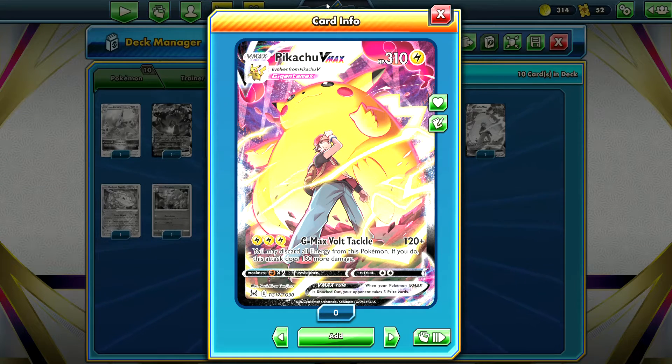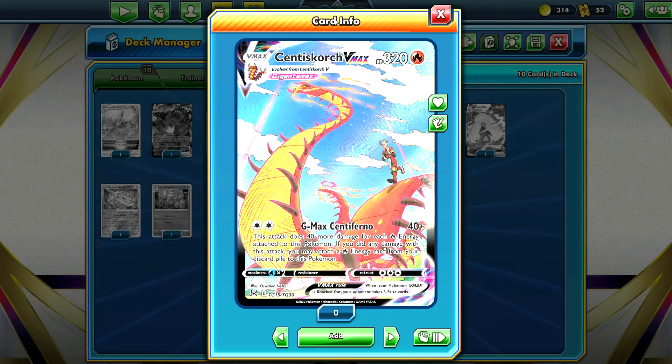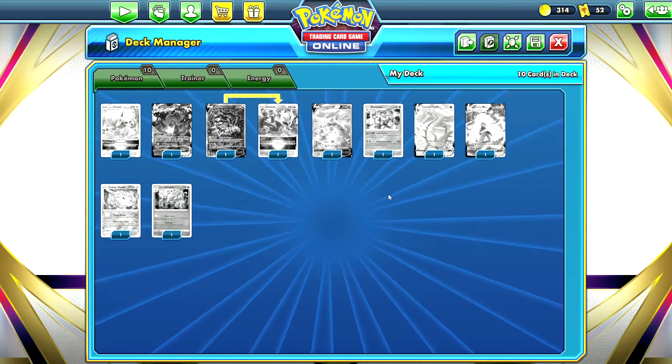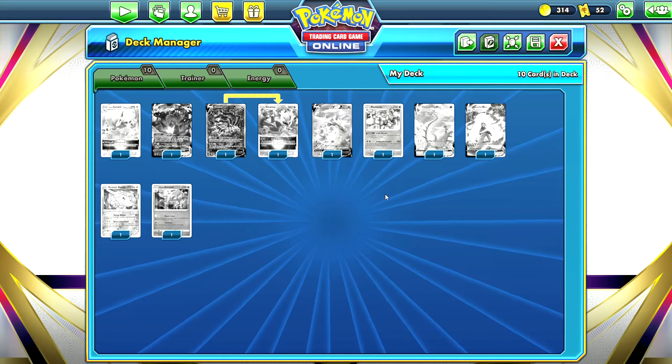Centiskorch VMAX has an art style I really like. When you pull it in real life it looks very nice with that texture on it — it's a full card with awesome art, and you can see Kabu is walking on Centiskorch. Centiskorch was very playable for a while, though it's not as playable now, and it is going to rotate out soon — you can see that D in the bottom left corner. But it's definitely going to look nice in your collection.